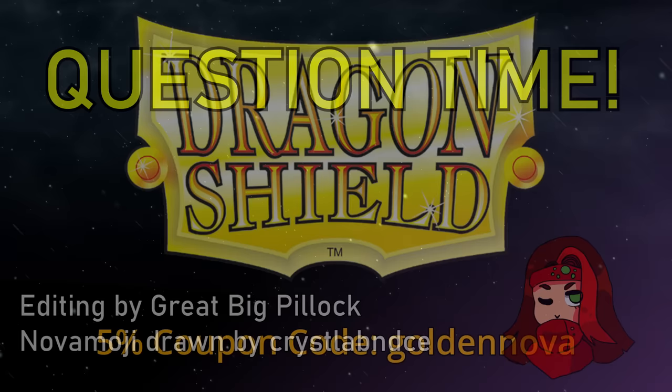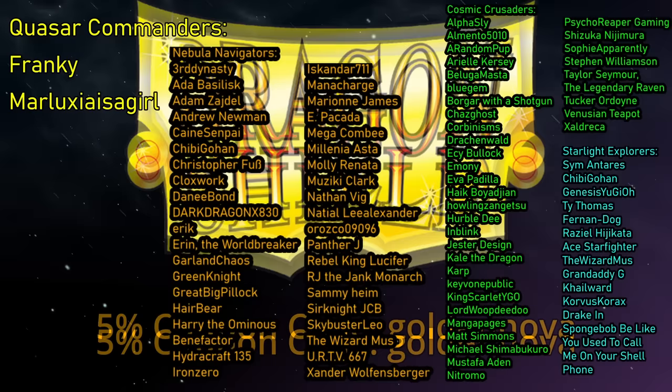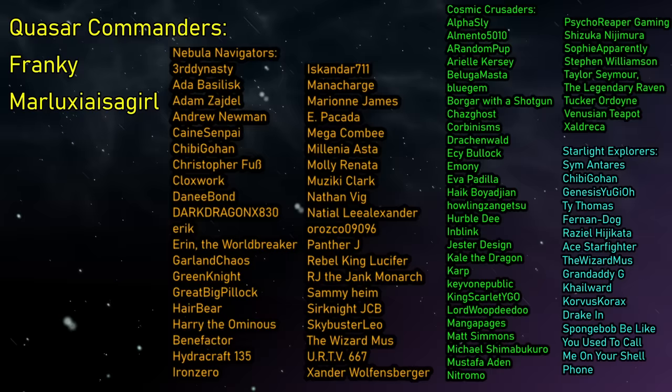Today's episode is brought to you in part by Dragon Shield — get sleeves as strong as dragon scales that also come with their own lore while saving 5% on your order. Just make sure to use code GOLDENNOVA at checkout. Today's episode is also brought to you by my lovely patrons, including the illustrious Quasar Commanders Frankie and Marluxia as a girl.